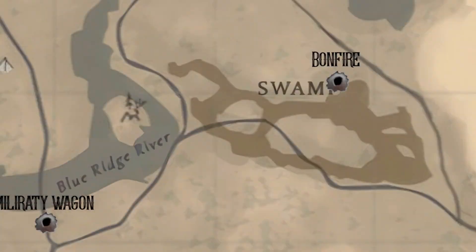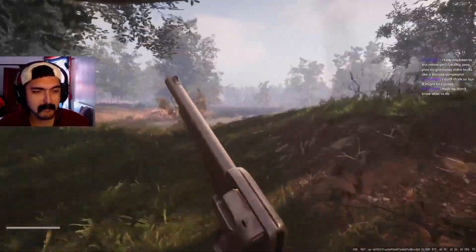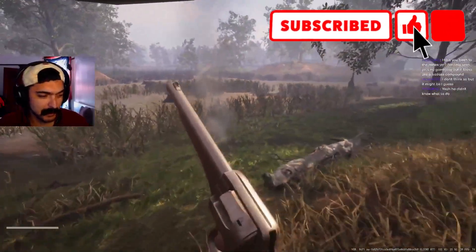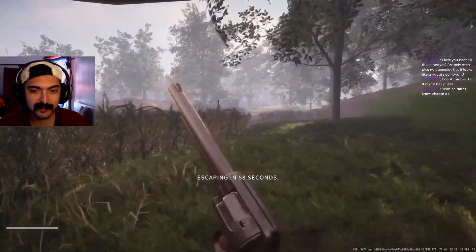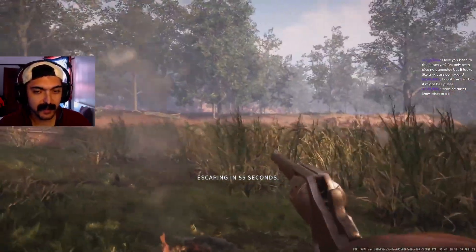Far east in the swamp is Bonfire. The fire is near a cabin — if you can find the cabin, you should be able to see the fire near it. This one is a little harder to see because of all the trees; took me a little bit to find the first time. It's a free extract, and I do see a few bandits roaming around here, so be careful.